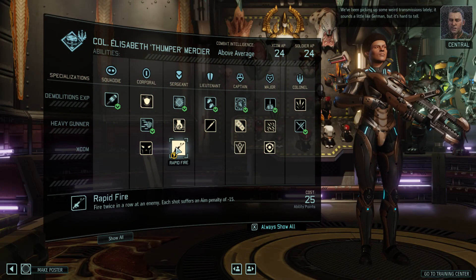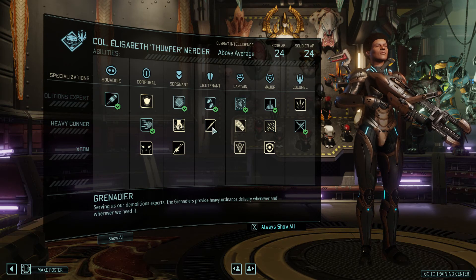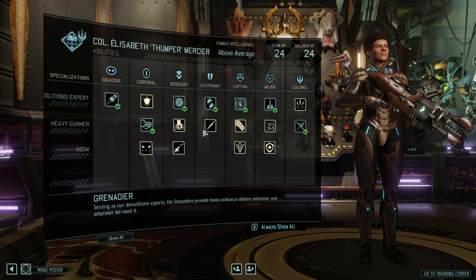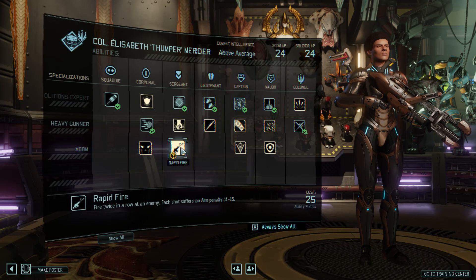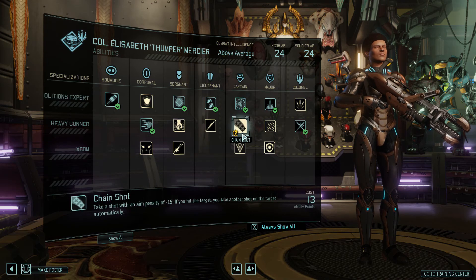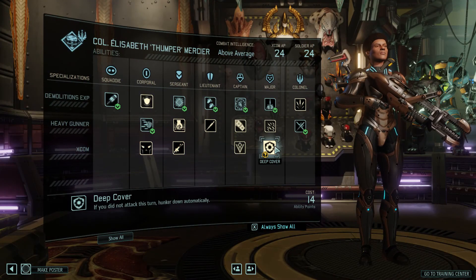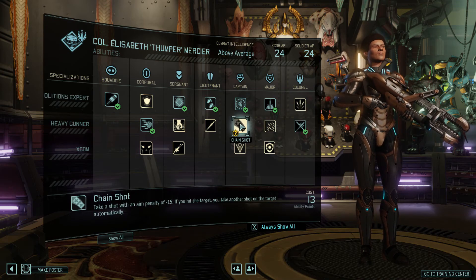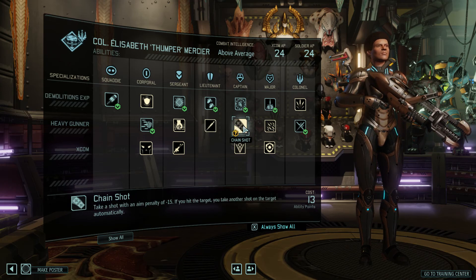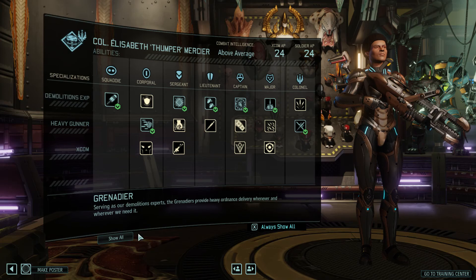We've been picking up some weird transmissions lately, sounds a little like German but it's hard to tell. You have 24 as well. I guess this is all good — especially holo targeting with rapid fire. The first shot will grant extra aim for the second one. Chainshot — you hit the first one first. That is pretty good. Might take rapid fire and then holo targeting, or we can just pick up these two.